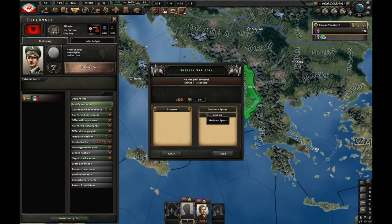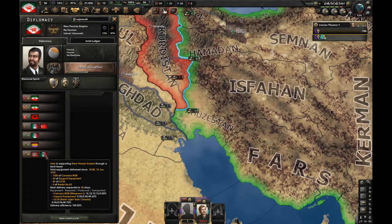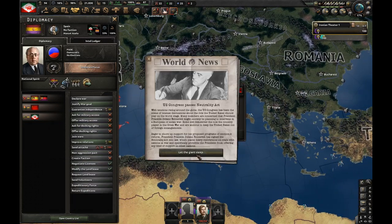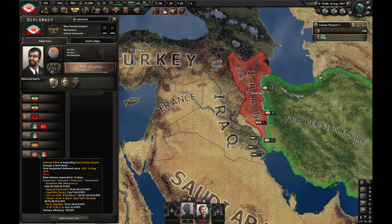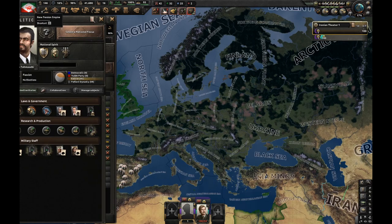It's time to start justifying on Albania. Why Albania? Well, they're guaranteed by Italy — I think you know why. Japan declared war on China. The US is passing a neutrality act while the world is burning around them. Germany decided to send me 2,500 guns out of the blue. Construction effort is done, let's go for construction effort two and let's get airborne assault expert.